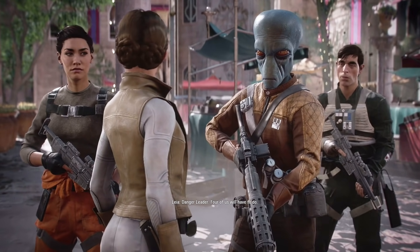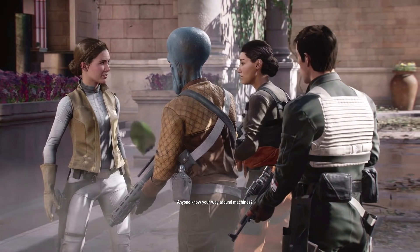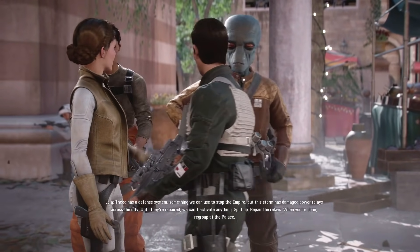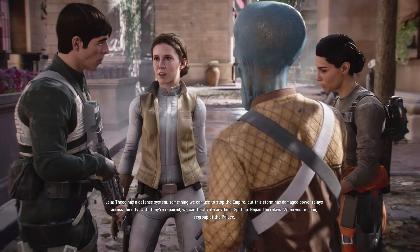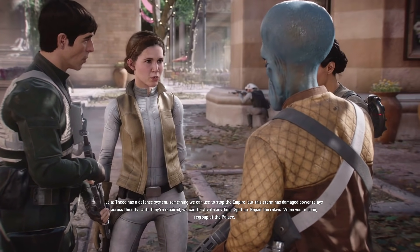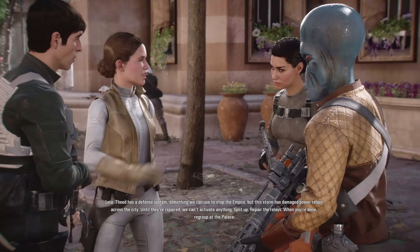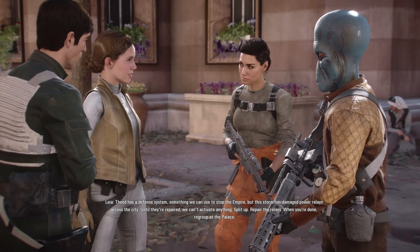Danger leader — four of us will have to do. Anyone know your way around machines? I do, you're with me. The feed has a defense system, something we can use to stop the Empire, but the storm has damaged power relays across the city. Until they're repaired we can't activate anything. Split up, repair the relays — when you're done, regroup at the palace. Got it.